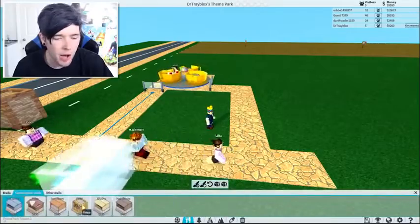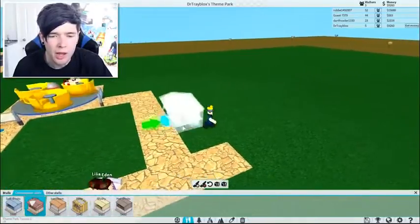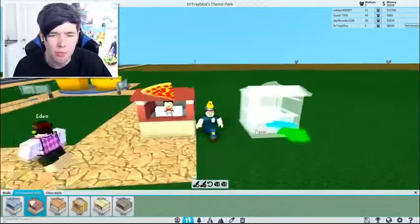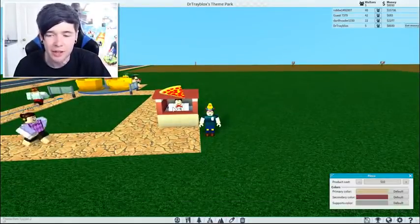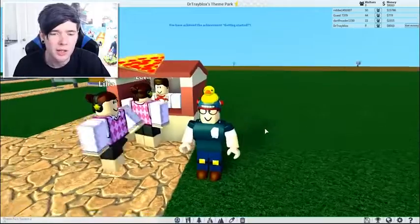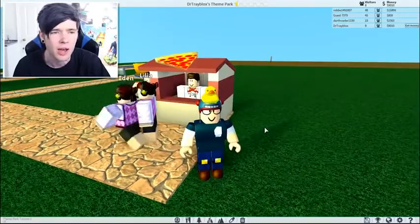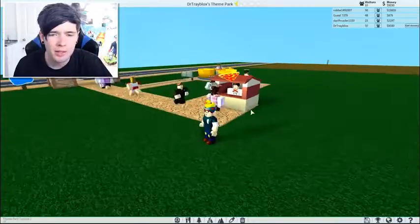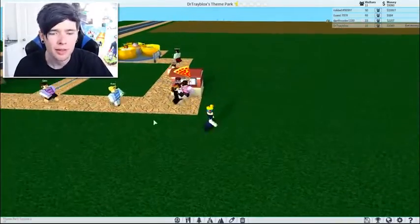Every good theme park needs some junk food. So we're going to grab a pizza stall and put it right here. Oh look at him, that is epic. Let's open this. $10 for a pizza? I mean, why not? Is Eden going to buy a pizza? Eden and Lilia kind of look like the person we were talking to earlier - Bridget. Are they actually buying pizza? I think they are. My money's going up. This is awesome.